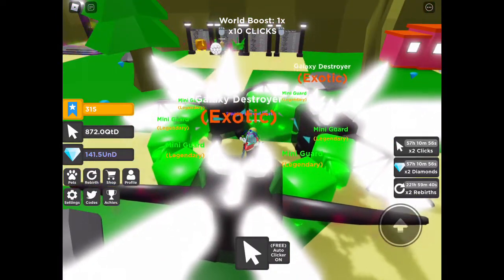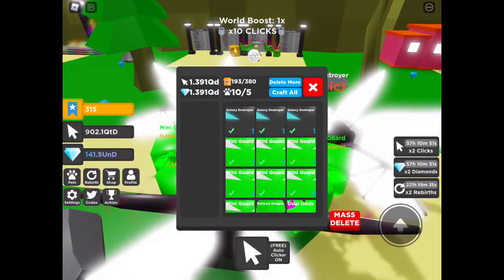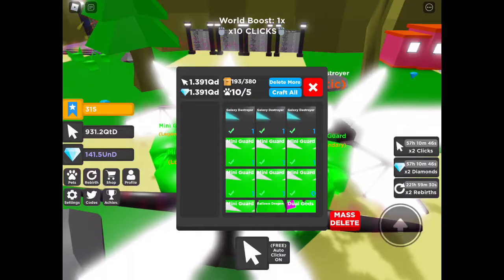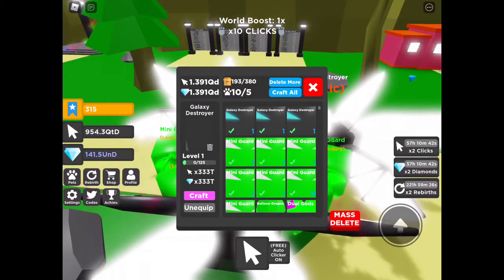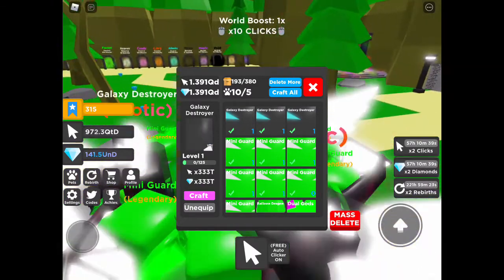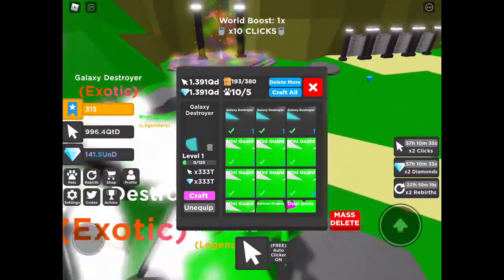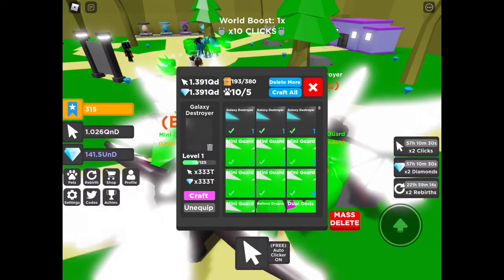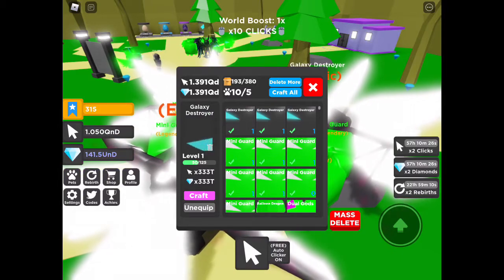I have three exotic pets and the stats are pretty insane. My multiplier is 1.391 QTD and I have 10 out of 5 pets. I have a Galaxy Destroyer — an exotic pet — with 333 trillion stats, and three of them. Compared to my other pets, this is really strong.